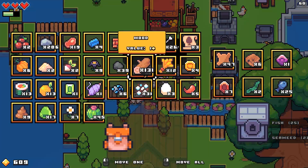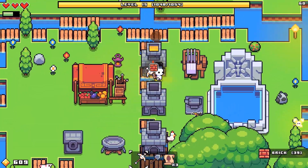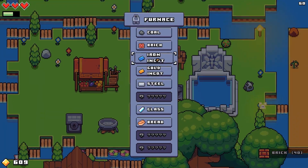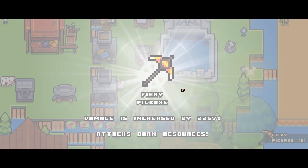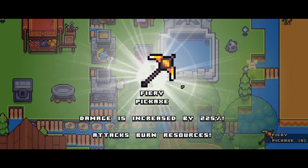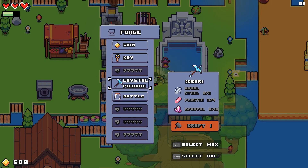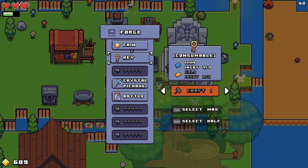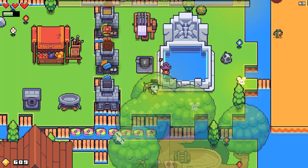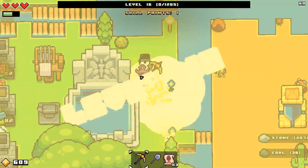There's an anchor — interesting. You still haven't restocked. Iron ingots, let's keep that going. We have got the fiery pickaxe. Damage increased by 225%, attacks burn resources. That sounds wrong, but whatever. Still can't make 90% of these, but I should be able to just chew through resources pretty quick.